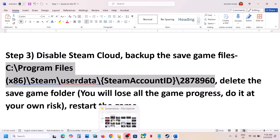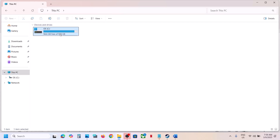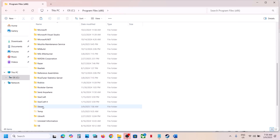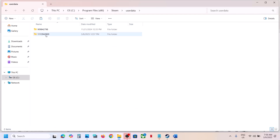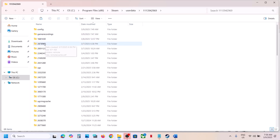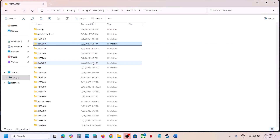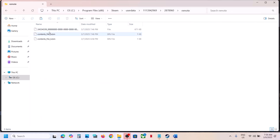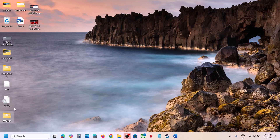Open File Explorer, go to This PC, open the C drive, open the Program Files (x86) folder, open the Steam folder, then open the UserData folder. Open your Steam ID folder and you will find the folder numbered 287898960 — this is the save game folder. Create a backup by right-clicking, copying it, and pasting it to the desktop.